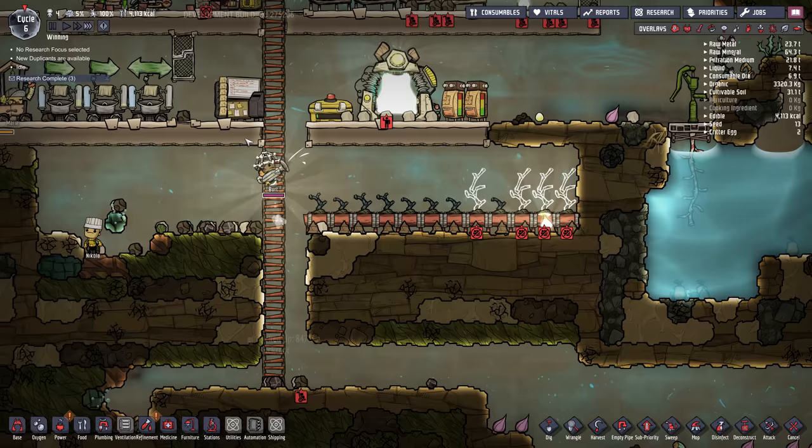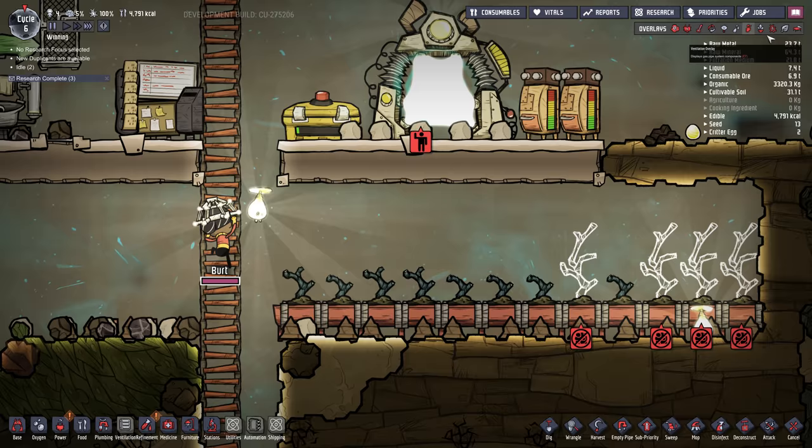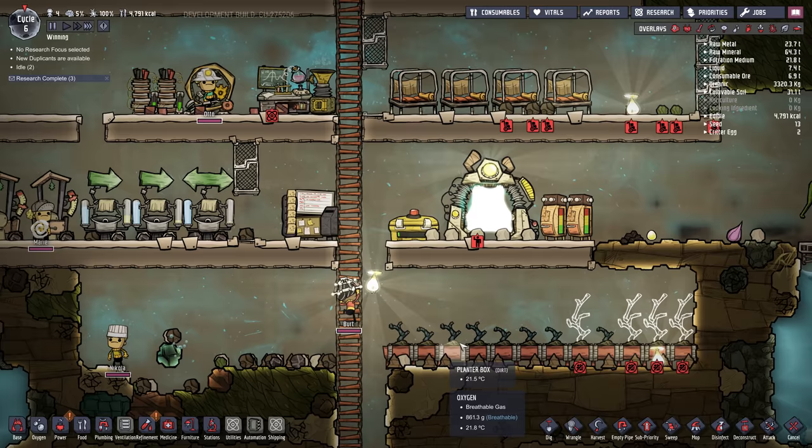If you're starting to run out of food — I'm down to 5,000 calories — the mealwood will take a while to grow. You can see the percentage if you click on it. There's also a farming overlay under F10 where you can see the percentage growth for all plants. Once it gets to 100% they can harvest it and you get usable food.